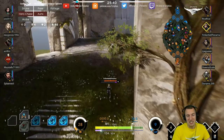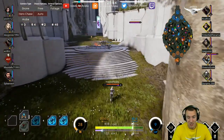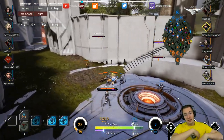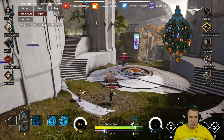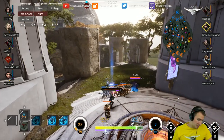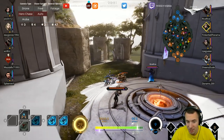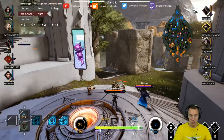Bellica is a fantastic counter to Countess, I think — because Countess often uses her abilities, drains mana really quickly. If you can survive that, especially by putting down your Void Drone and then Seismic Assault into that — just like you did — fantastic! Bellica works really well against Countess a lot of times.